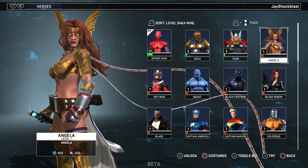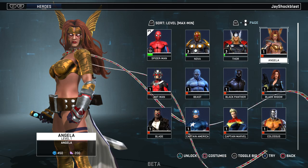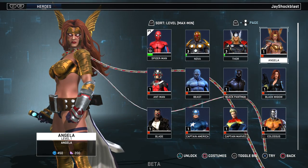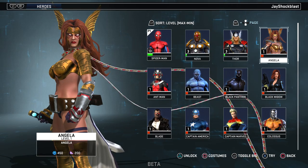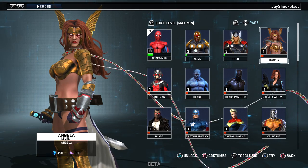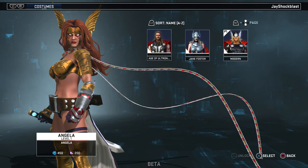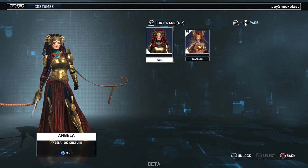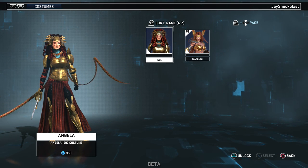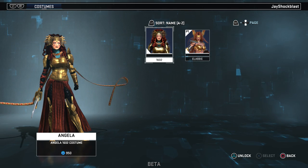Speaking of Thor, here is his sister Angela. You can see the character prices down below her name — 450 G and 200 eternity splinters, she is a pretty cheap character. I will probably spend eternity splinters on her. She's a great character to play as and I absolutely love her 1602 costume — it is just gorgeous. I think she's going to play really well on console.